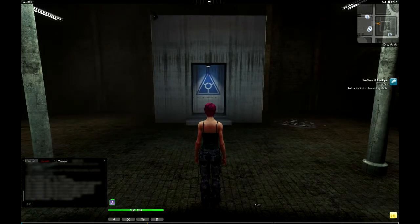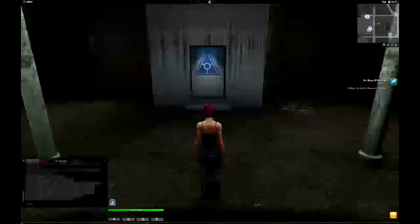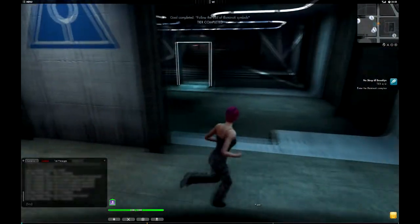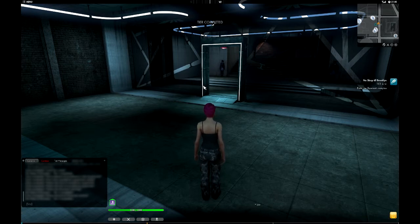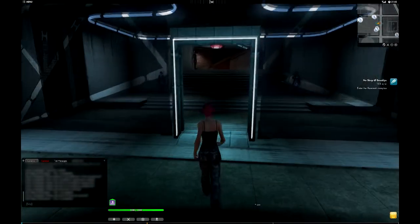There is a very auspicious doorway with a bright blue Illuminati symbol. Because we are Illuminati, the game will let us through here and it will go into a cutscene as we get our interview. If you are not a member of the Illuminati, you can get all the way down here but there will be an impenetrable barrier. This helps keep these particular areas of the cities cordoned off for particular faction members — London, home of the Templars, has a similar area, as does Seoul, which is the hometown of the Dragon.